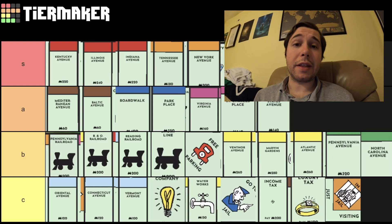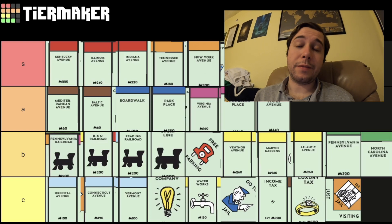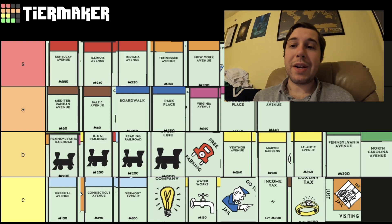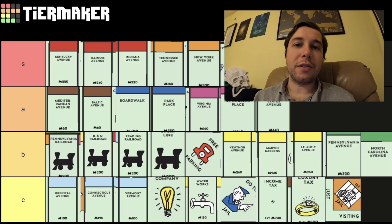My strategy is normally just buy everything that you land on and see what you can do with it, so it's not like I'm going to pass on anything anyway. Let me know where you agree and disagree with my Monopoly properties tier list down below in the comments. Thank you everybody so much for watching, and I hope you have a wonderful rest of your day.